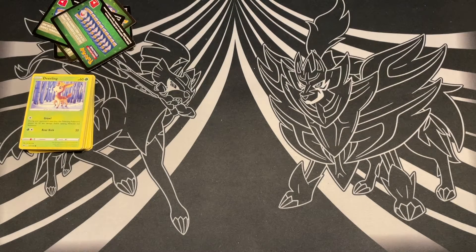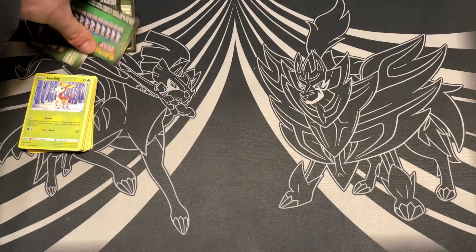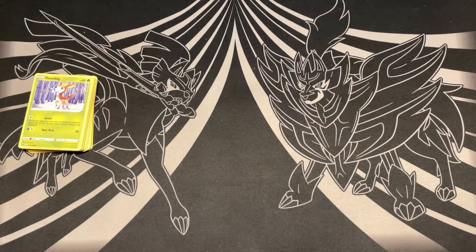They check the code cards — one was green. Going through them: Chilling Reign, Vivid Voltage, Guardians Rising. Confirming the codes: it ended up being two Guardians Rising codes. Both boxes had the same code cards.